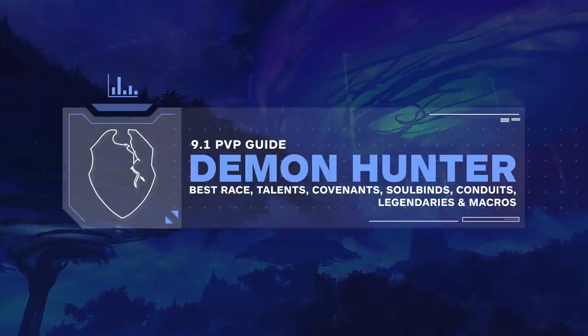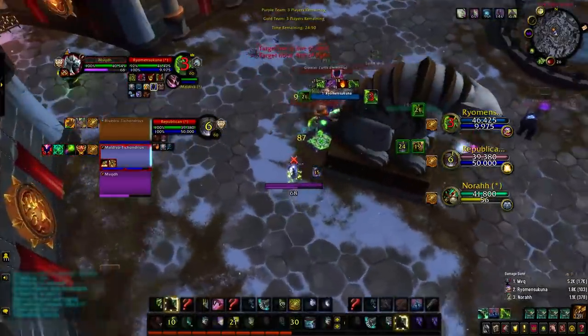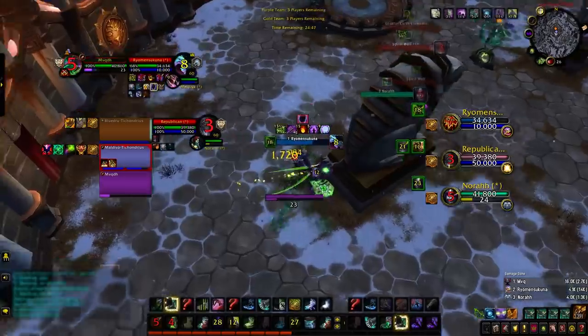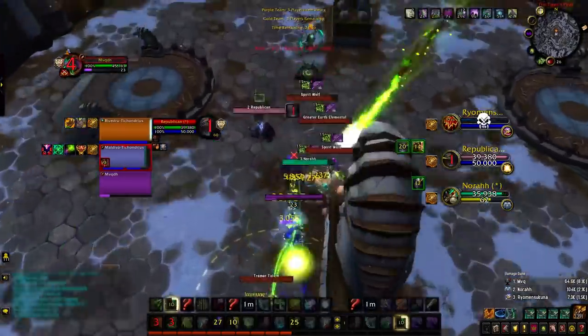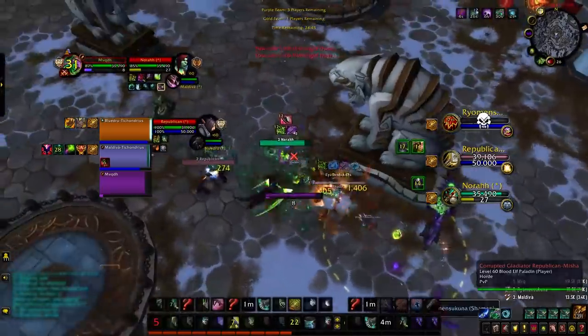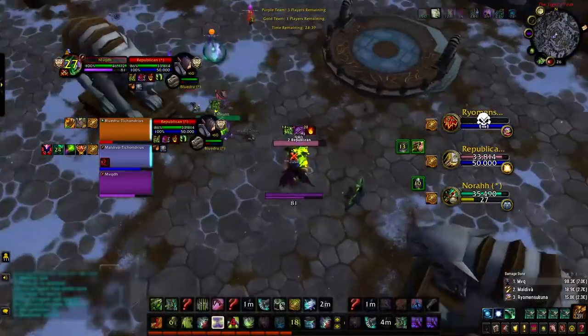Hello, and welcome to the Demon Hunter PvP guide for 9.1. In this guide, we're going to be going over the 9.1 changes and their impact, as well as which race and talents you should be using. We're also going to cover the Covenant and Soulbind changes and which is the strongest in the current meta. We'll end this guide with some necessary macros you need to unleash your inner demon on your opponents.